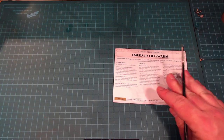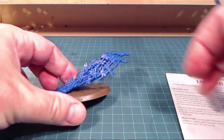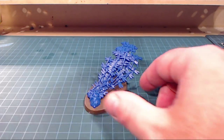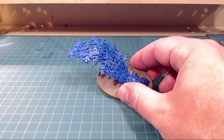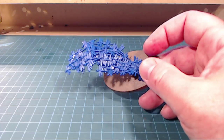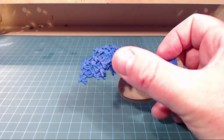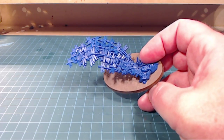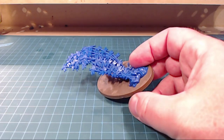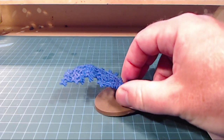Next up: the Emerald Life Swarm. It's an interesting model — maybe not the most fun to paint but there's a lot of detail in there. I might go mostly aura-style like in the book and then fade detail in as it comes up to the top. It's a one-piece model.